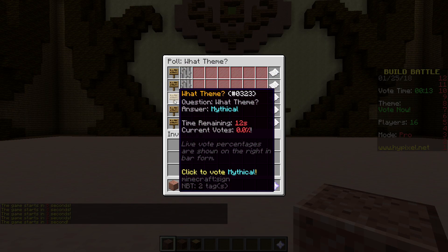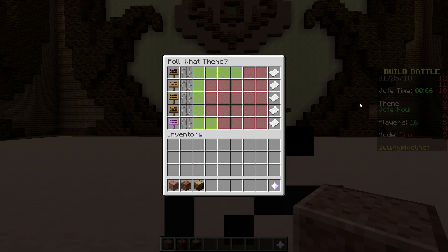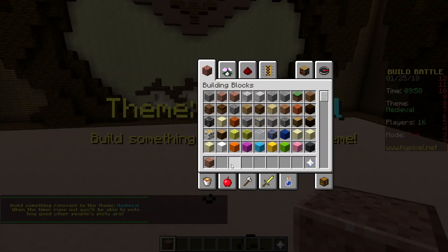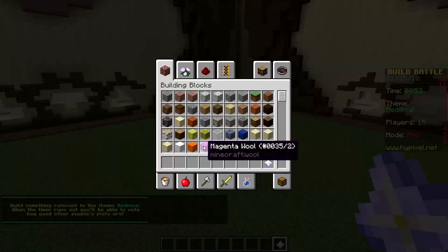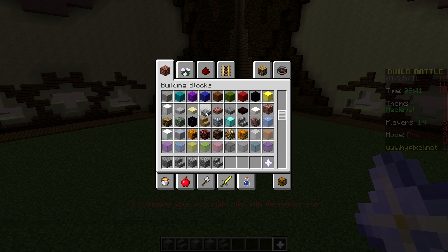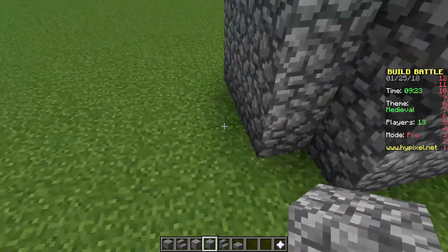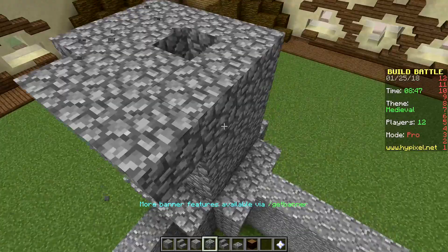The themes are: medieval, toy factory, mythical, Jurassic, and laboratory. I'd love to do laboratory — but medieval is winning. This is gonna be very difficult for me; I'm not super familiar with medieval at all. My first thought is a castle, of course. This might go horribly wrong. Maybe I should do a medieval house instead, but I feel like a castle will work if I rush.